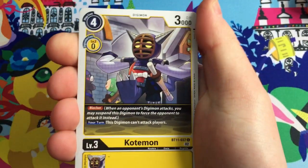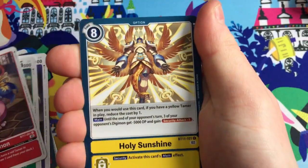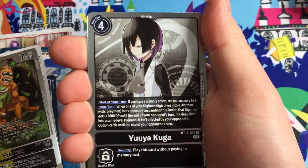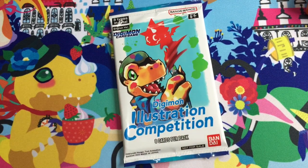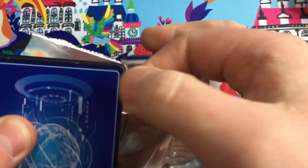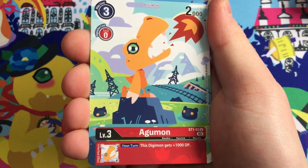We've got Kotemon, Crimson Flare, Dark Blizzardmon, Ninjamon, Yokomon, Holy Sunshine, Hyogamon, Poison Powder, Mach Gaogamon, Burgermon, shiny Etamon, and Yuya Kuga. Now let's have a look at the illustration competition pack - so cool that they give us the full set in one pack! First off the bat: Agumon - look at that unique style, isn't that just beautiful! Drawn by Gosha - nicely done, Gosha!